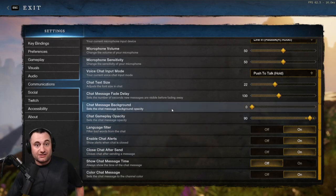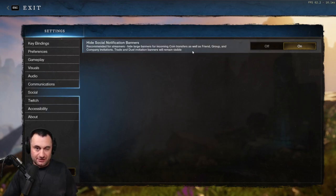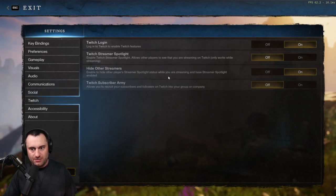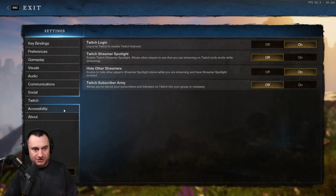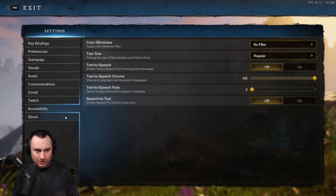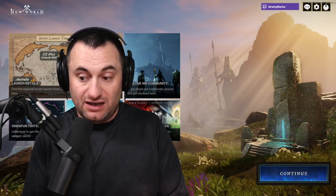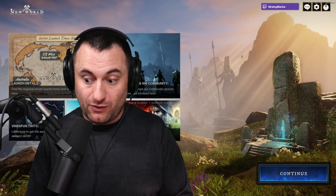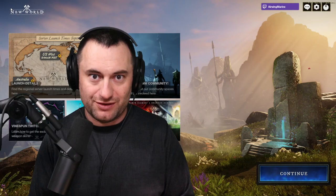The last four tabs don't have a lot in them. If you're a streamer, the Social tab lets you filter bad words and banners from your stream, and you can link Twitch and other platforms. Accessibility has colorblind mode and similar options if you need those. That wraps up my first New World video — I'm looking forward to doing more guides. Hope it was helpful, and I'm super looking forward to launch day. See you in New World!